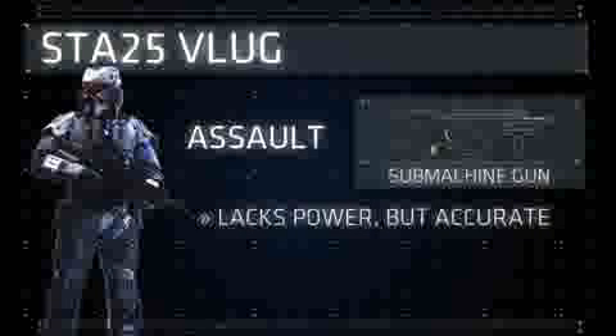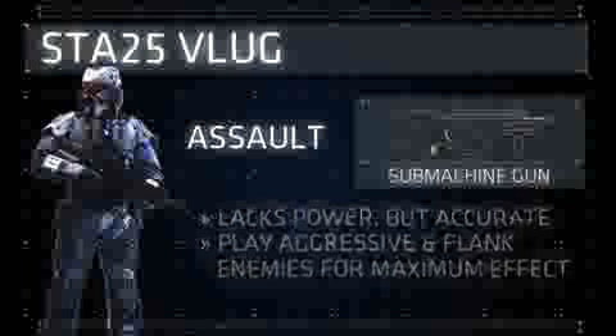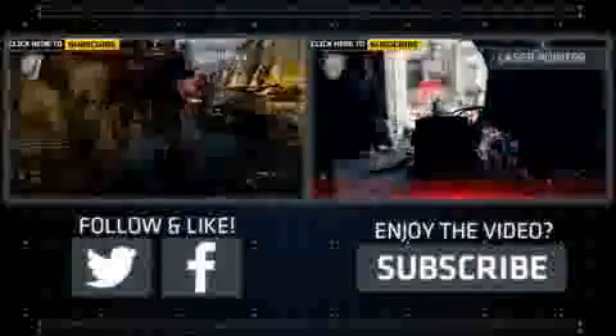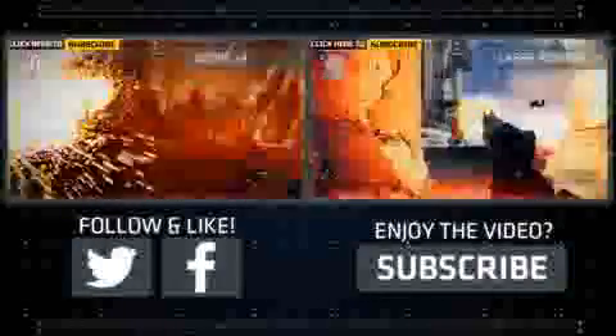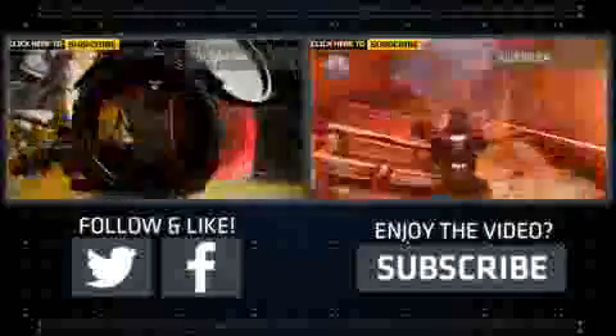What the Starr-25 lacks in raw power, it makes up for in a tight bullet spread and high rate of fire. This is the perfect weapon for assault players that like to get up close and personal with the enemy. Make sure to play aggressive and flank your enemies, and you'll be able to decimate their ranks. Thanks for watching. I hope you enjoyed this episode of my Killzone Shadowfall Weapon Guide. Be sure to check back next week when we cover the VC-30 Sickle, the first Helghast-made shotgun seen in the main series. Until then, I'll see you next time.